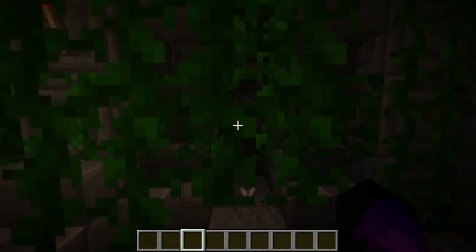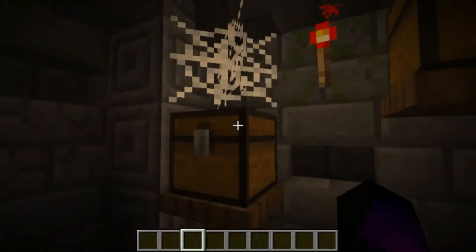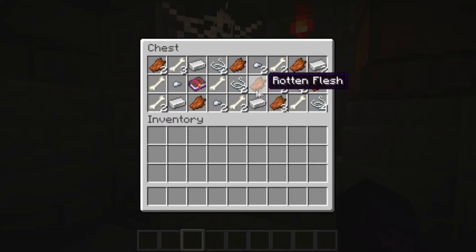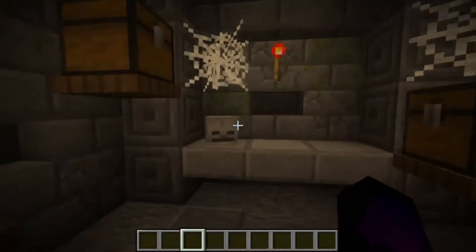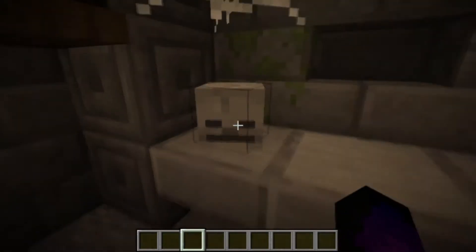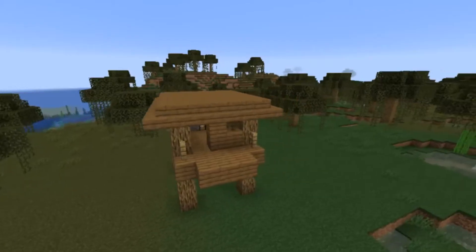One more trap before the treasure room — arrows again. You flick a lever to get in, and there you find the chest. Inside you'd find enchanted books, iron ingots, bones, string, rotten flesh, and maybe golden apples. Some chests might also have a wither skull, suggesting someone came down here and died. I think that would be a pretty cool detail. Anyway, on to number two.